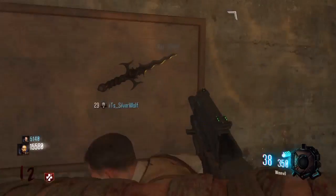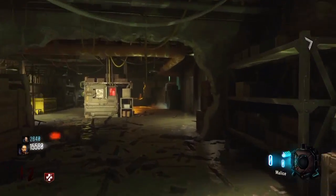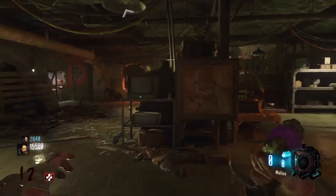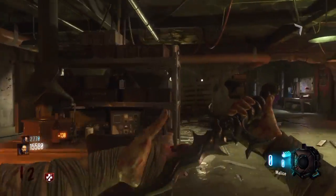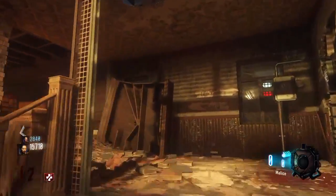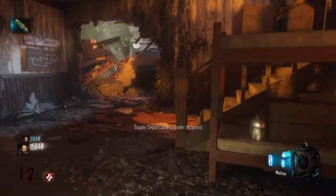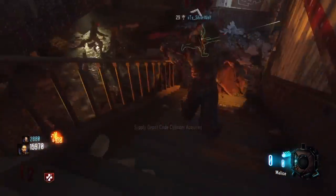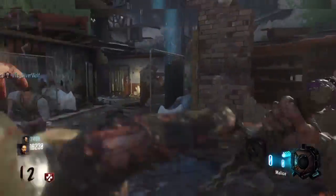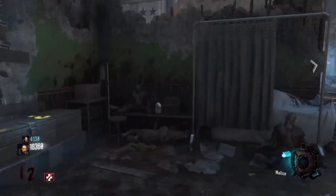So me and my friend just found out that you can actually get the Malice as well. If you get to round 10 and finish it in under 10 minutes, you can get the Malice at the same spot. We were just playing and it popped up because we finished round 10 in under 10 minutes. So we came here and checked, and we got the Malice. Knife a zombie with it — that's sick! The wrench hits faster though, in my personal opinion, so it'd probably be better to keep the wrench. We got the Malice and we got the wrench at round 6.